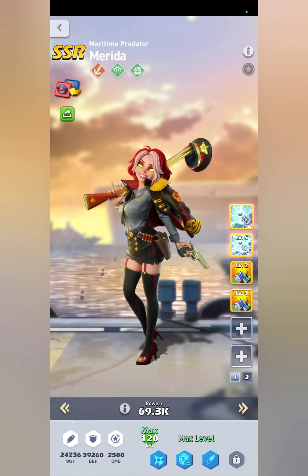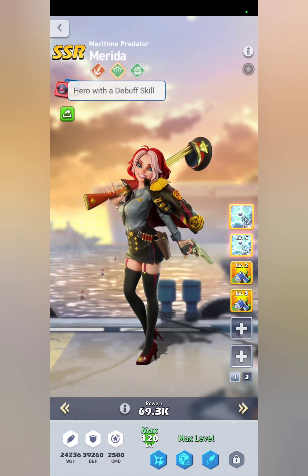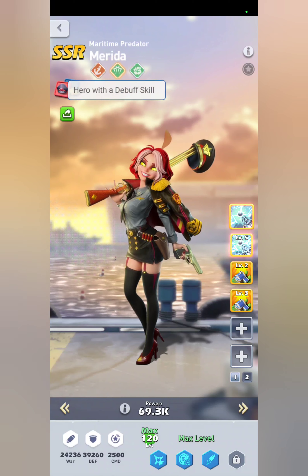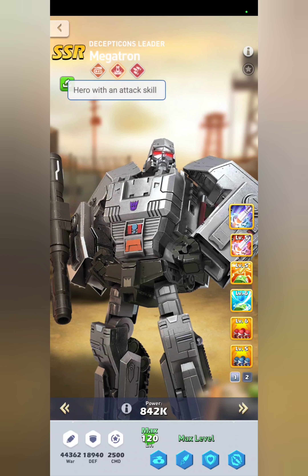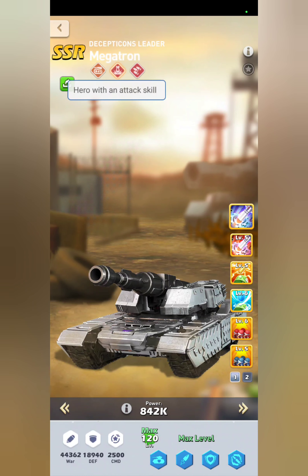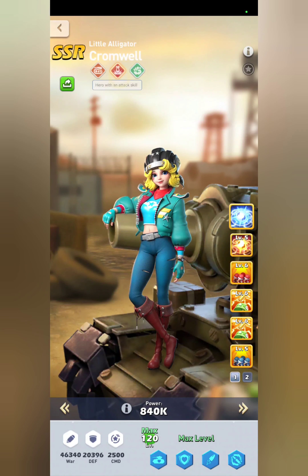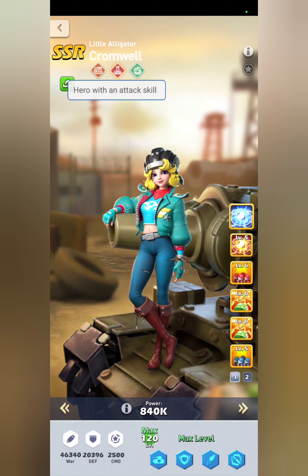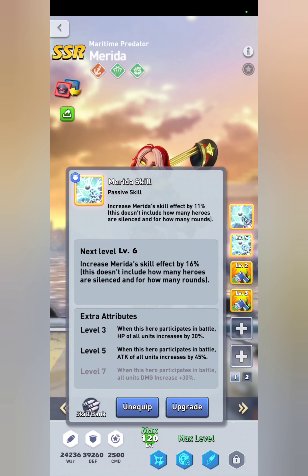If you go into your heroes, near the top of their name you'll see skill type icons. If you click on it, it shows you the different stat types of heroes. With Merida you'll see she has a debuff skill and a support skill. Going into Megatron, you'll see her skill is listed as an attack skill. Even Cromwell's rage skill is still considered an attack skill.